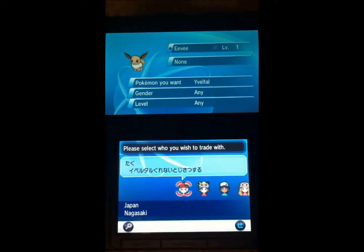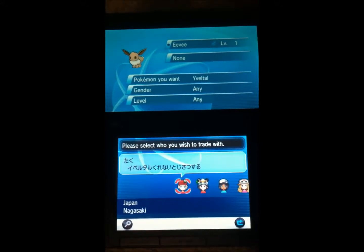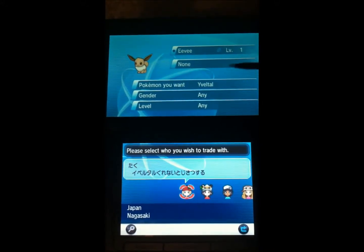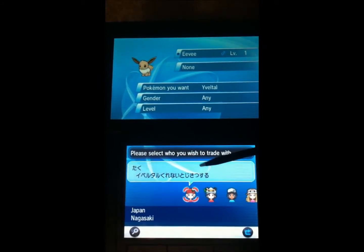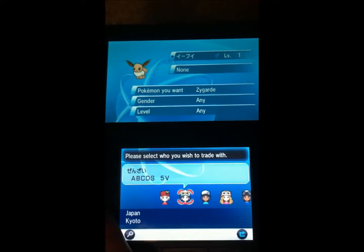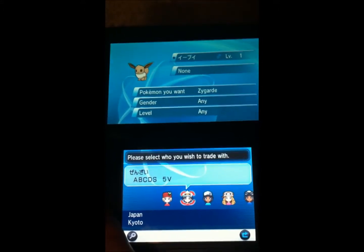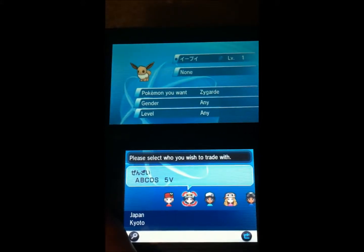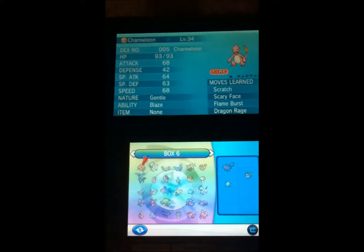I've just done a search now for Eevees. So this person has a Level 1 Eevee — they want to trade for a Wise Legendary, and I have no idea what that Pokemon is. This one wants a Legendary again. Now, 5V — I'm going to assume that means 5 IVs, which is good, but I don't have the required Legendary in this game, so that's not going to work.